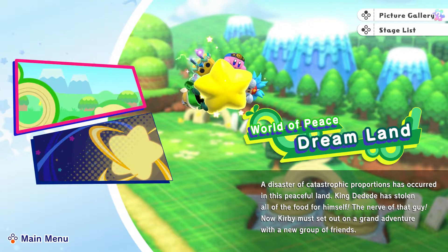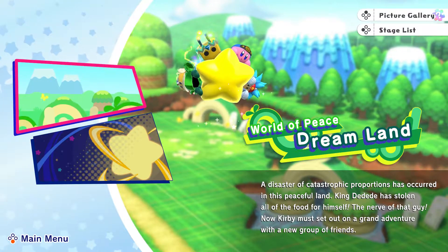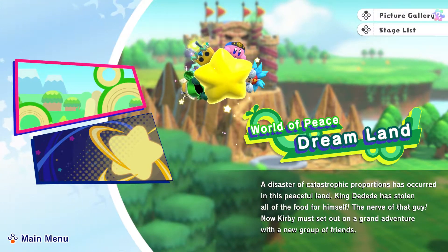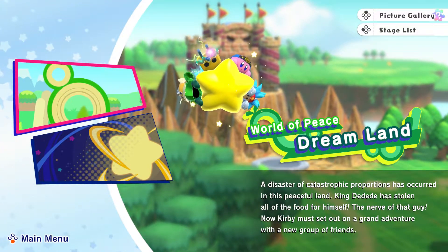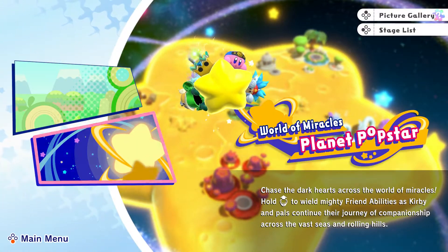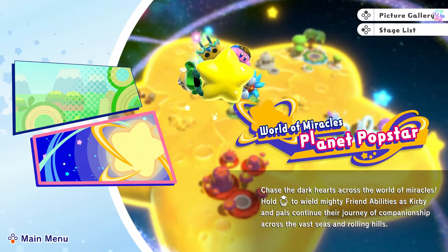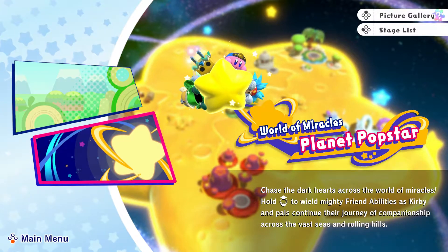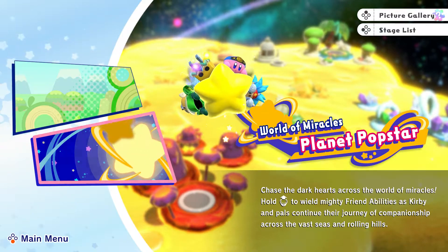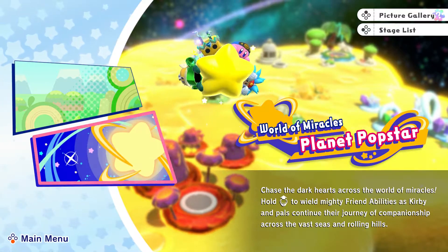Dreamland. A disaster of catastrophic proportions has occurred in this peaceful land. King Dedede has stolen all the food for himself. Nerve of that guy! Now Kirby must set out on a grand adventure with a new group of friends. World of Miracles. Planet Popstar. Chase the dark hearts across the World of Miracles. Wield mighty friend abilities as Kirby and pals continue their journey of companionship across the vast seas and rolling hills.